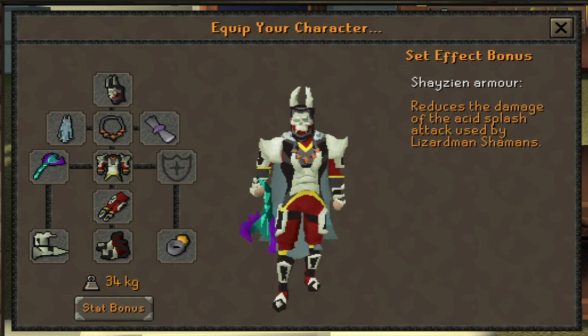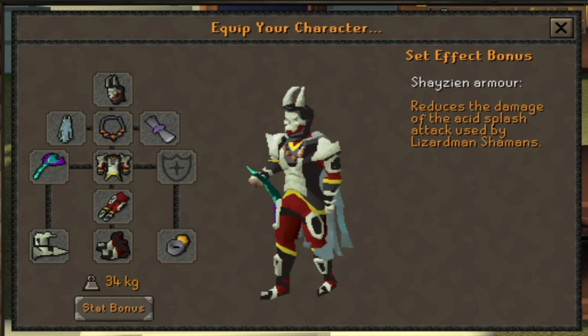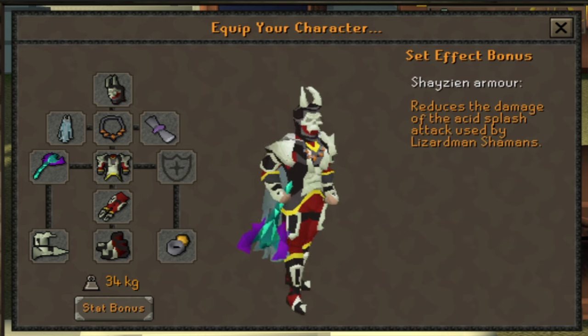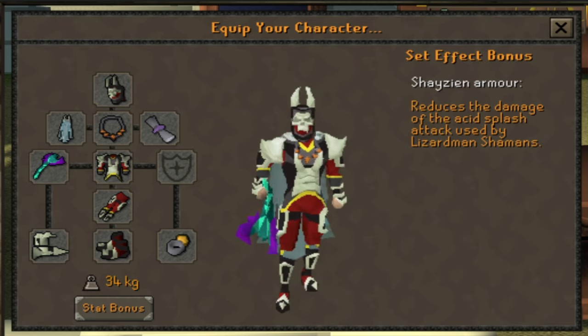It is honestly pretty necessary to take this armor or you're going to be getting hit a ton of damage. If you want to take the Slayer helmet instead of the regular helmet - say you get these on tasks - you can do this after you complete the Hard Kebos Diaries. Then you need to speak to Captain Clive and he'll teach you how to use the Slayer helmet in place of the Shayzien helmet when fighting the Lizardmen Shaman.